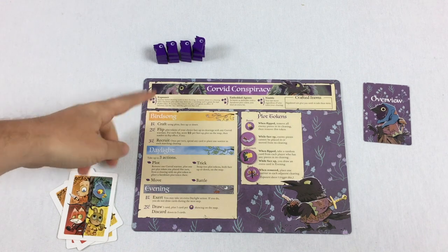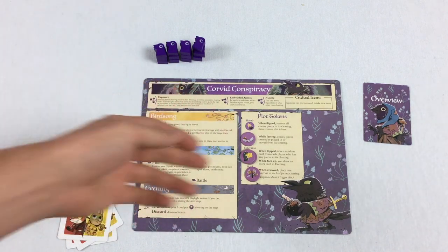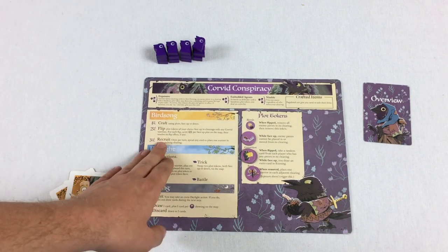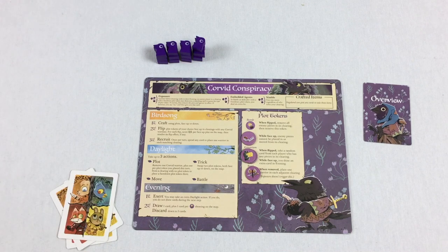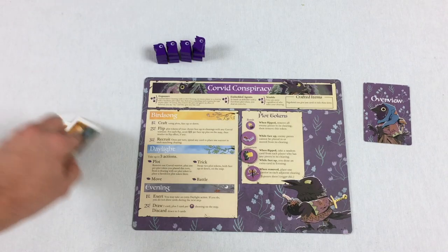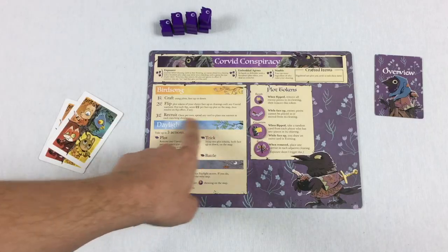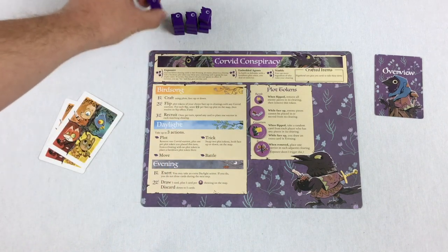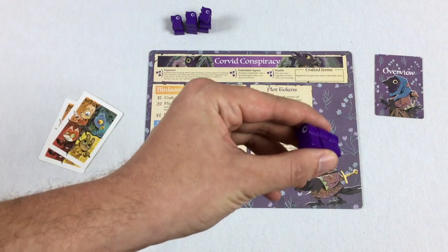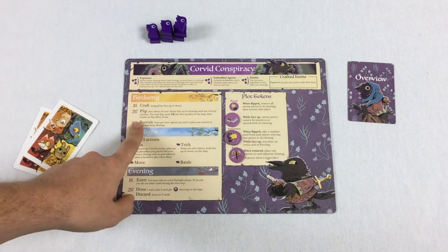The last thing you do during the birdsong phase is recruit. You spend any card — for example, discard a fox card — and that lets you place a warrior not just in one fox clearing, but in each clearing of that suit. Since there are always four clearings of each suit, you'd end up placing four warriors. And that concludes the birdsong phase.